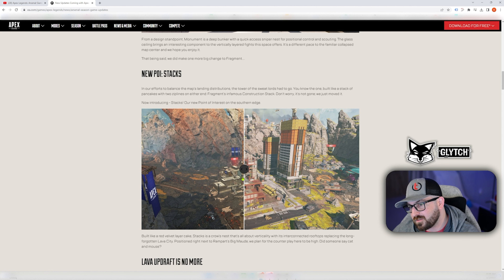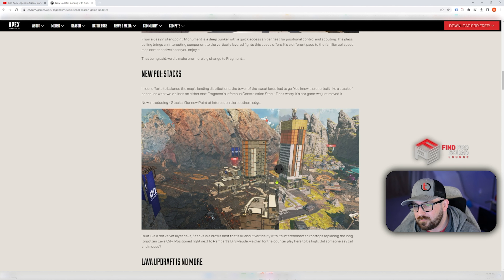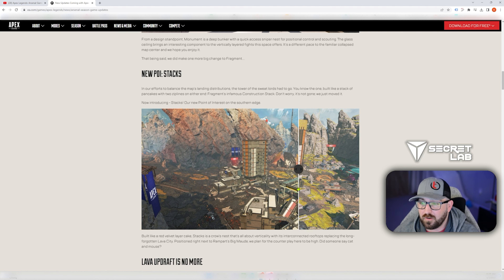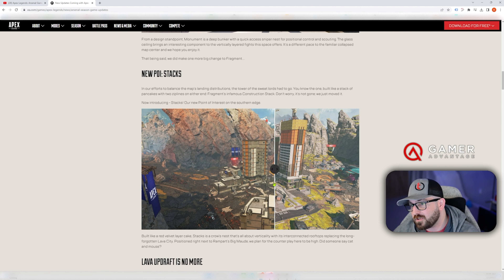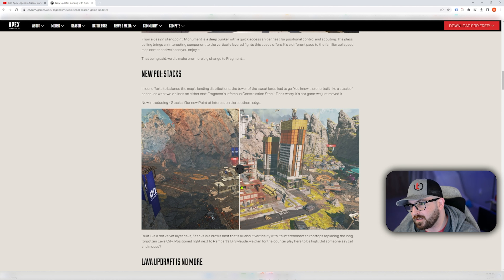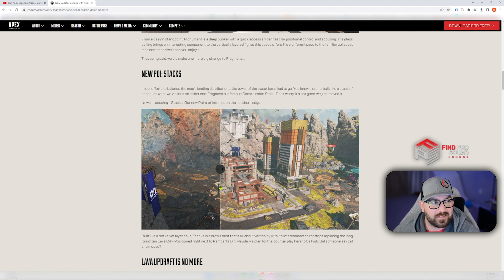They got rid of Train Station and brought Construction over to this area — that's interesting. This looks like a completely redeveloped POI. They're not keeping anything unless Dome is behind these buildings. They could have gotten rid of Dome, or it could still be behind the buildings.